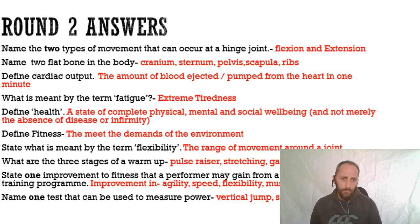Define cardiac output: it's the amount of blood ejected or pumped from the heart in one minute. Fatigue is extreme tiredness - you can't just say 'tired,' that wouldn't be sufficient; you have to say extreme tiredness. Define health: it is a state of complete physical, mental, and social wellbeing and not merely the absence of disease or infirmity. You have to be physically, mentally, and socially healthy and not have any illnesses.